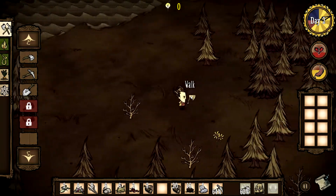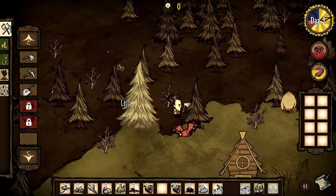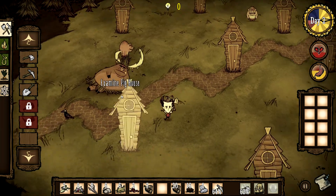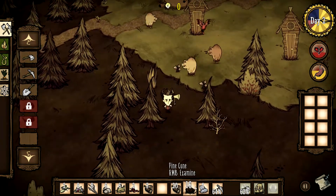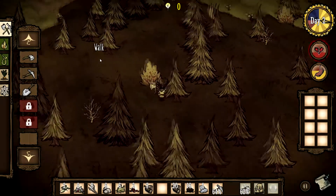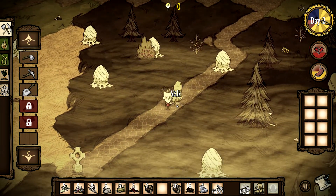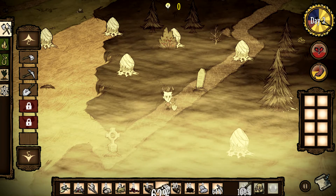Most of the game is just exploring and seeing what you can find around you. We found a pig village kind of thing. I think these guys want meat — if you give them meat they'll help you. Let's see if we can find some meat. There's a spider's nest, there's a graveyard — for that we probably need a shovel. Let's do some grave digging.